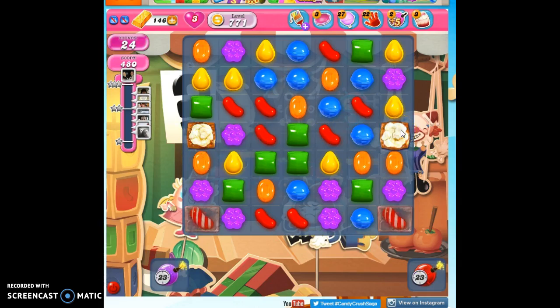I would say this is a slightly lucky board. Sometimes it takes a little bit longer to pop that popcorn, and it can be frustrating. But remember, you can also use your boosters to help you. You can hit a popcorn with a lolly hammer, and it's like striking it once with a striped candy.